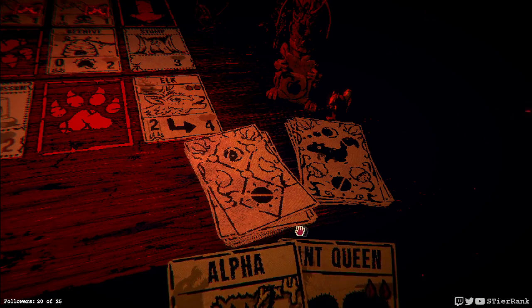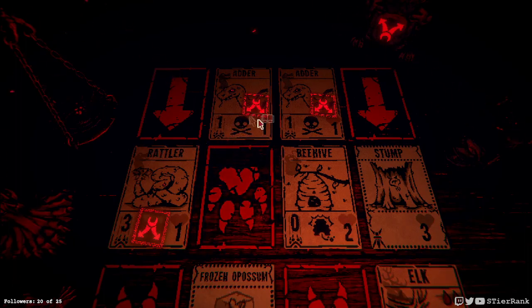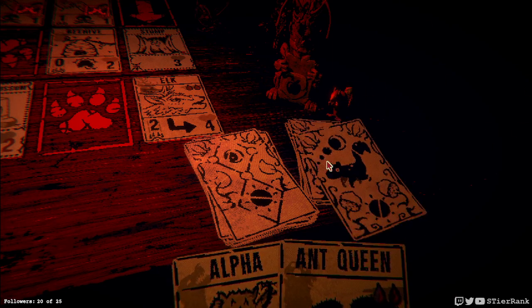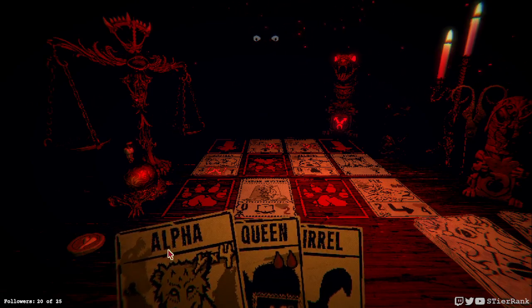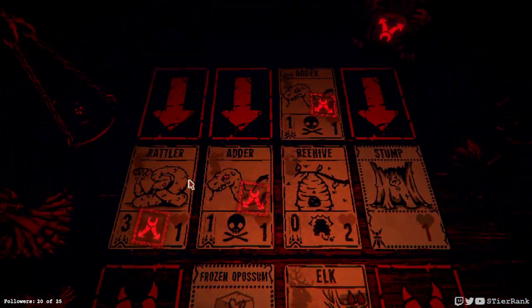We're going to have a lot of problems with these adders using bifurcated strike — I don't like that, not one bit. This will draw from here, and I want to go ahead and cut a card, but I don't know if that's the best decision at this point. Let's see what happens first. Possum will take out that card, which isn't really enough — we really need to get one of these guys on the board.